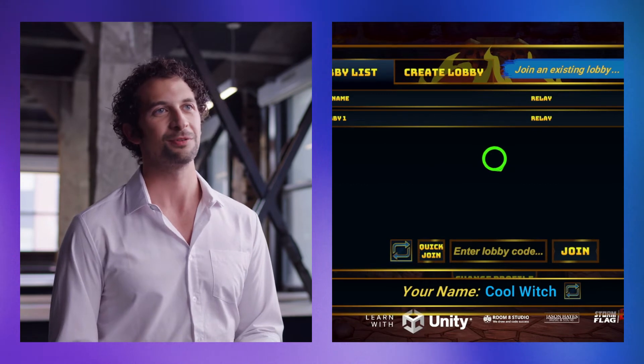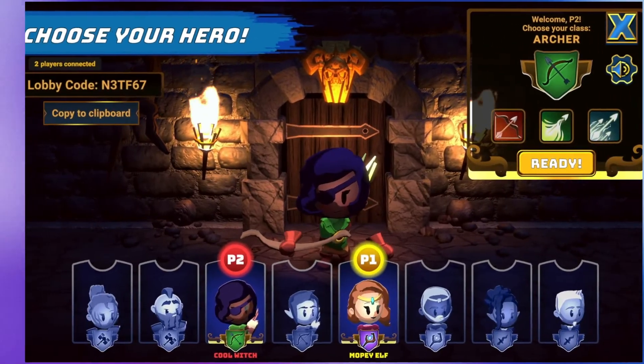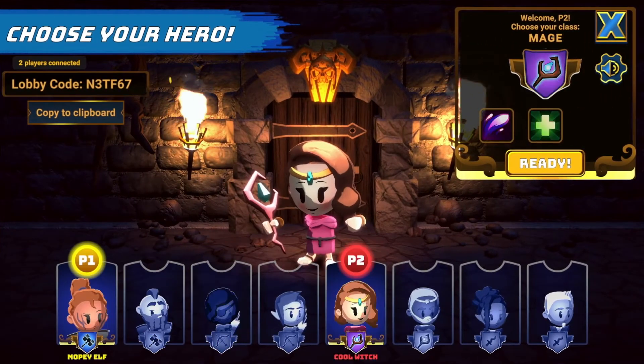There's also out-of-the-box quick join functionality that lets players join a game session as fast as possible. The player specifies their requirements and then will automatically join a matching lobby if one's available. You can also use this method to implement simple matchmaking or to let players join games in progress.